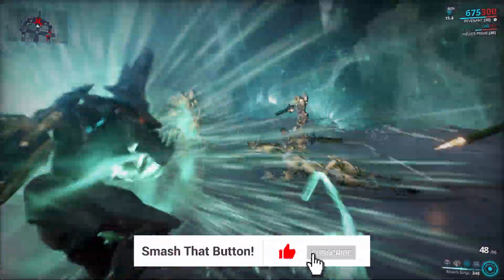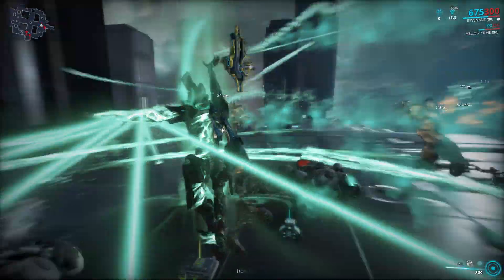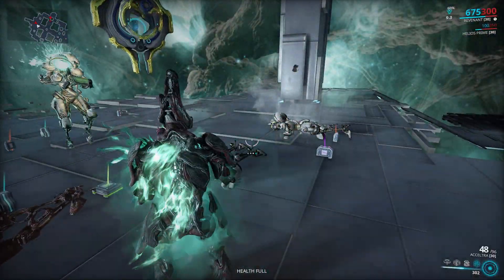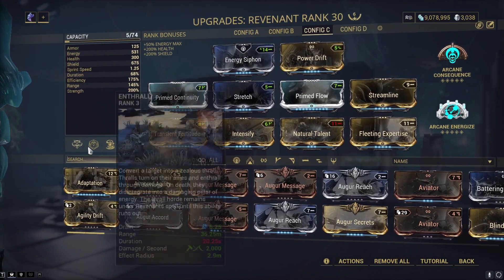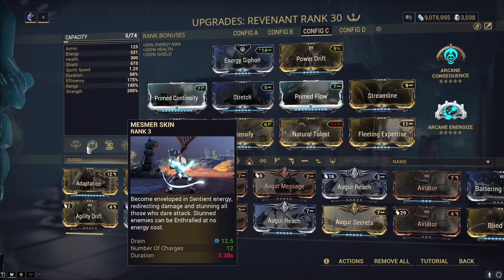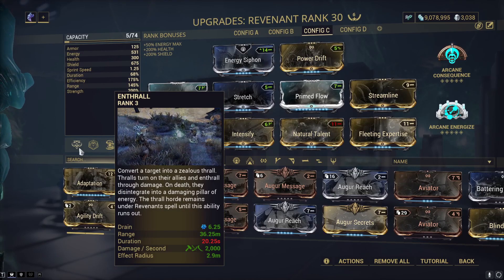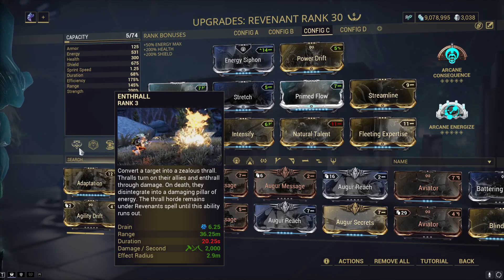What's up guys, your boy bunnyboy05 here. I want to give you a video on a Revenant build that is really good for higher level content. For my build I have Breach Surge — this is the way it will work for high level content. You can replace it with the first ability, but Enthrall can help you for the zombies. It's not the best ability in the game, but it's something.